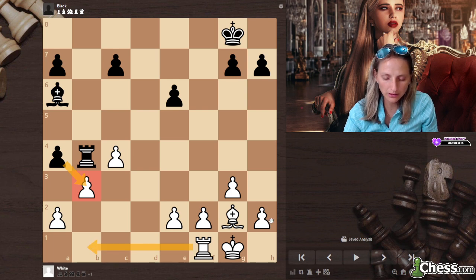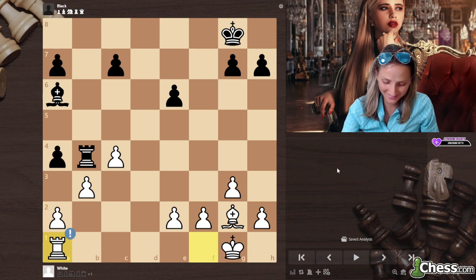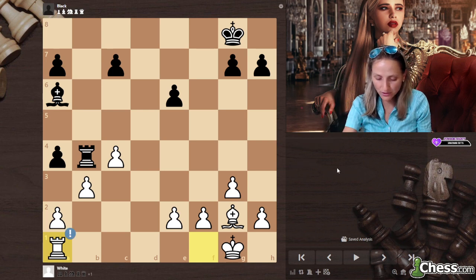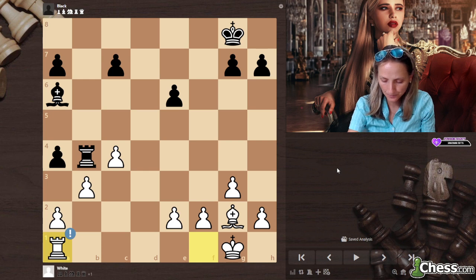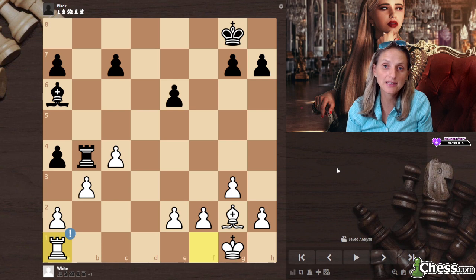If rook b1 question mark, there is bishop takes c4 based on the pin. Rook a1 — now that the pawn is x-ray defended, indirectly defended. You can quite easily realize it.